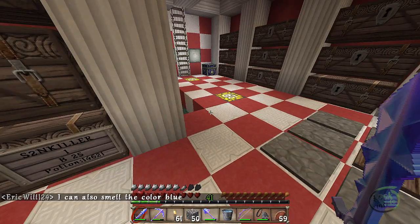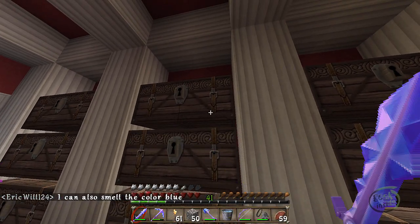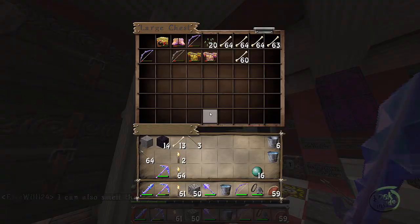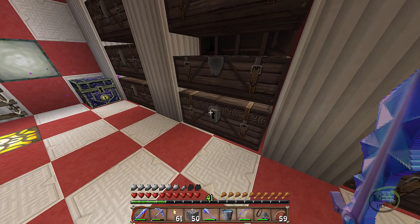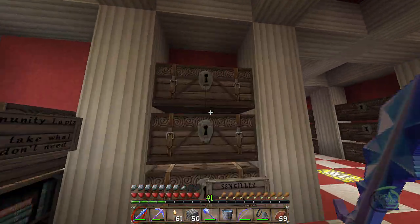You see the XP coming out at you, then you step off and everything drops down into the lava. They also gather up all the extra stuff - the armor, the bones, whatever - and it's sorted in here. This is a community area, you can come in here and get whatever you need.